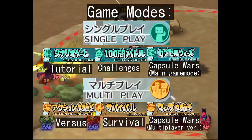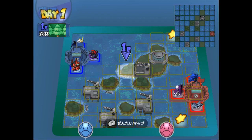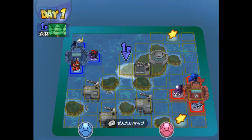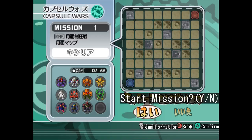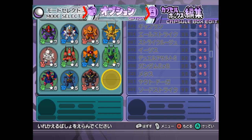Outside of the campaign, the versus mode and challenges, you're given the option to make your own team lineup before starting a match of Capsule Wars on one of the game's many maps. All of them are composed of square fields that represent different terrains, and there's also a set of strategic points that you can capture and hold in order to gain an advantage over your opponent. Before a match of Capsule Wars starts, you can customize your team composition by tapping the X button. This can also be done by going to Main Menu, Options, and Capsule Box Edit.